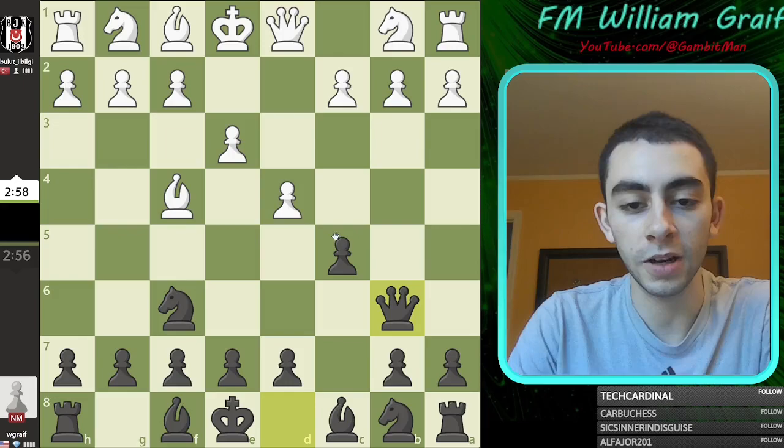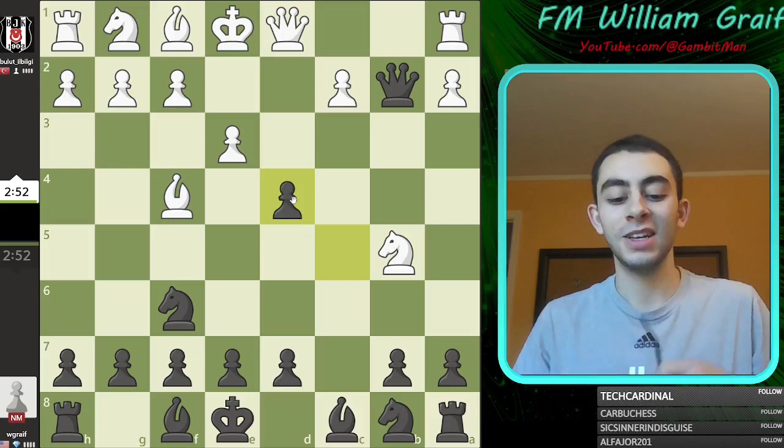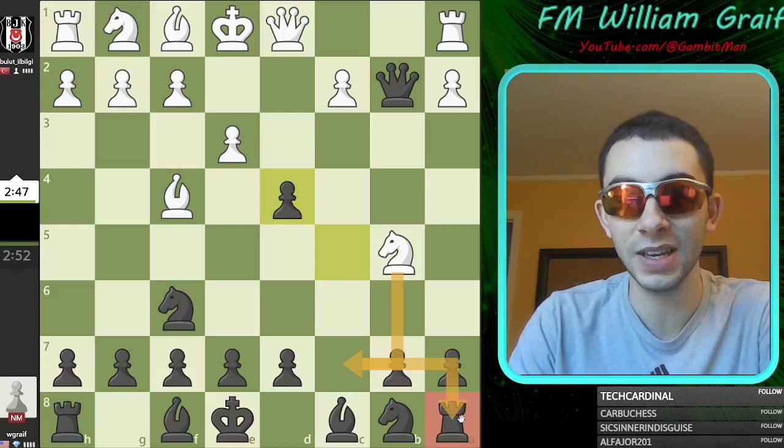To London. Play London Crusher. Here comes Knight B5, or Knight E2 — Knight B5. London Crusher 9000 on the board. Come take our rook, please.